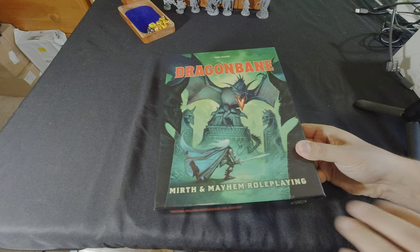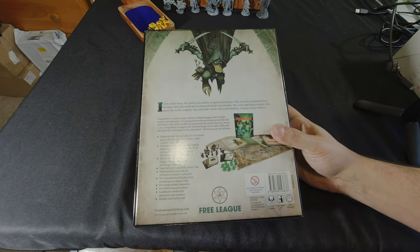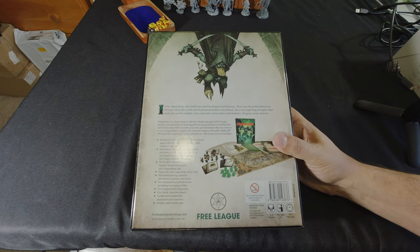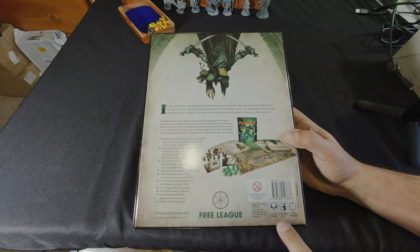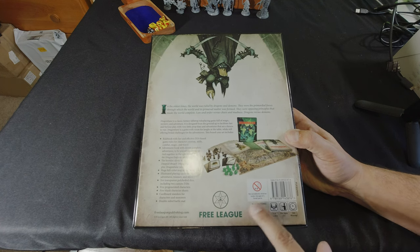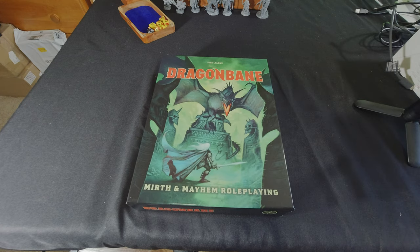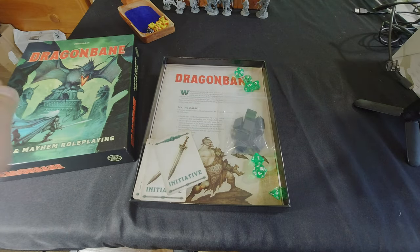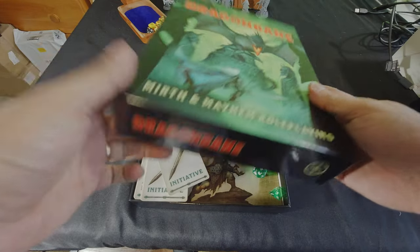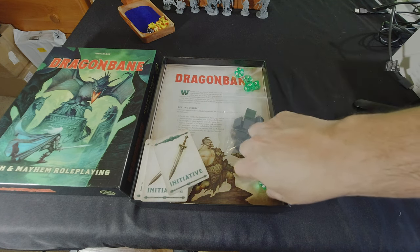This is the Dragon Bane box set. It's got a really nice dramatic front image, and then of course the duck assassin image definitely sells it for a lot of people. The back shows off the contents — it's one to six players, ages 12 and up, 120 minutes, and not suitable for children under three due to small parts. The box itself is fairly heavy duty, typical of Fria Ligan box sets; they're going to stand up to some wear and tear.